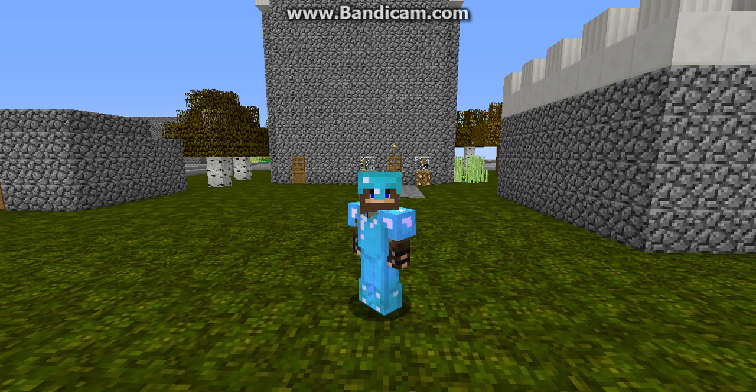Hello everybody, welcome back to episode 5 of this amazing survival plot series. Today I've added on an extra part of the house off camera, and I've made our little enchanting area level 30. For the rest of the time I'm going to be doing some farming, maybe some strip mining, and maybe even going back to the stronghold.